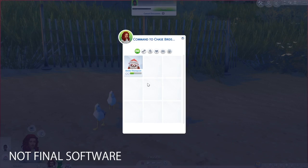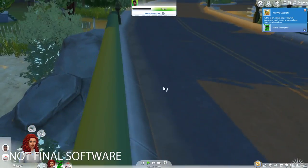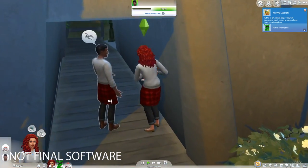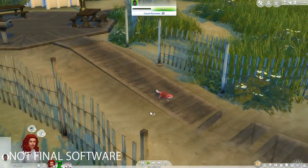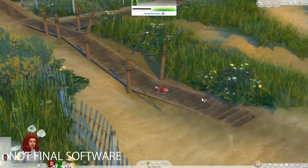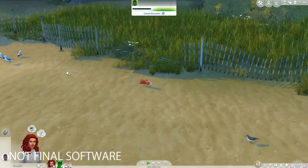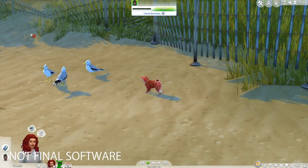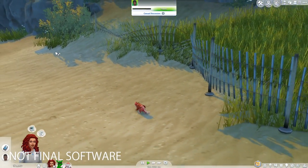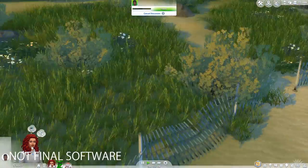As a Sim you can attack a flock or chase a flock. You also have the option of having your dog or cat chase after them as well, which is what you're already seeing. With the attack and chase flock options, I haven't really noticed much of a difference except for the moodlet that you can get. Attacking a flock makes a Sim feel more confident, and if they chase them, that makes them feel energized. So if you want to encourage your Sims to do even more random push-ups, start them off by chasing some seagulls.